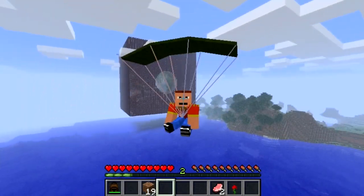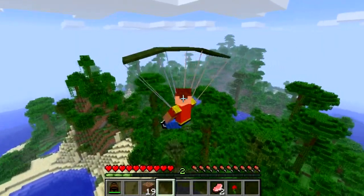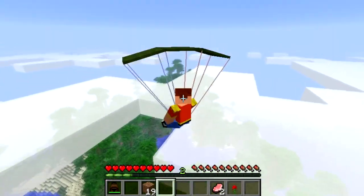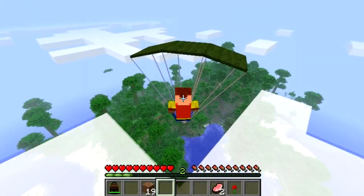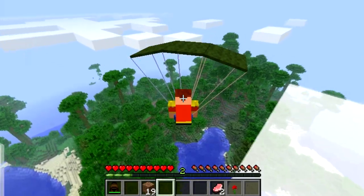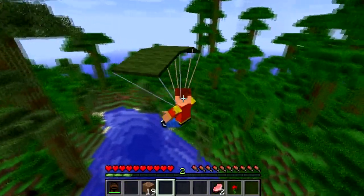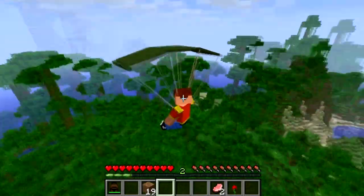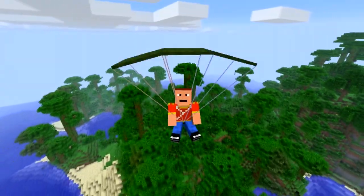If you hold the spacebar and the C button you actually start rising up in the air — it's called the thermal updraft. I'm not quite sure what that means in parachuting terms, but it definitely makes you go higher. If you press shift you descend a lot faster. Let's press space and go explore — this is an awesome exploring mod.